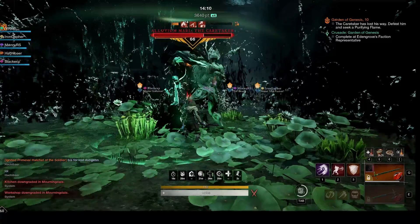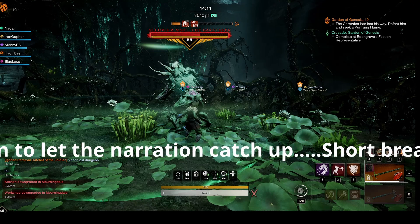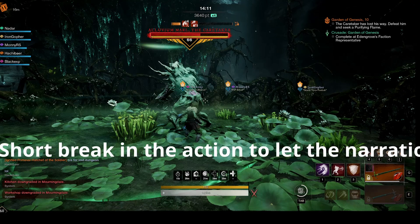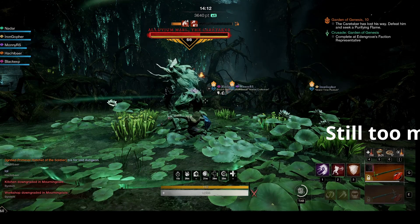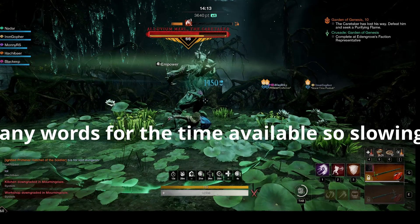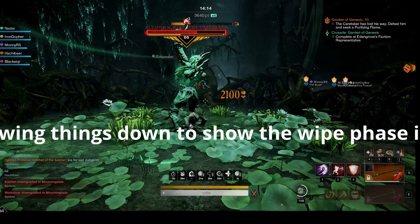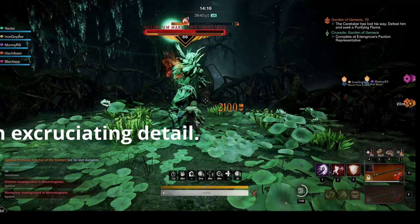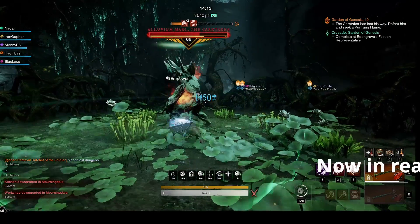We are going to do the one-then-all method for this. When the Caretaker puts up the bramble wall the first time, only the tank goes in. Everyone else stays out and kills the four sets of mobs that will spawn every 90 degrees around the bramble wall. On the second wall phase, everyone goes in to finish off the Caretaker — the spawned mobs will disappear when the Caretaker dies. The bramble wall phase has a wipe mechanic: a second or so after the wall goes up, the Caretaker gains a stamina bar and begins generating a glowing orb, which he will plunge into the ground and then jump into the air to smash. If that happens, everyone dies. You have about eight seconds to break his stamina to prevent it. With my 261 strength it takes four heavy sword attacks, leaving about two seconds to spare — make sure you start breaking stamina as soon as you can.